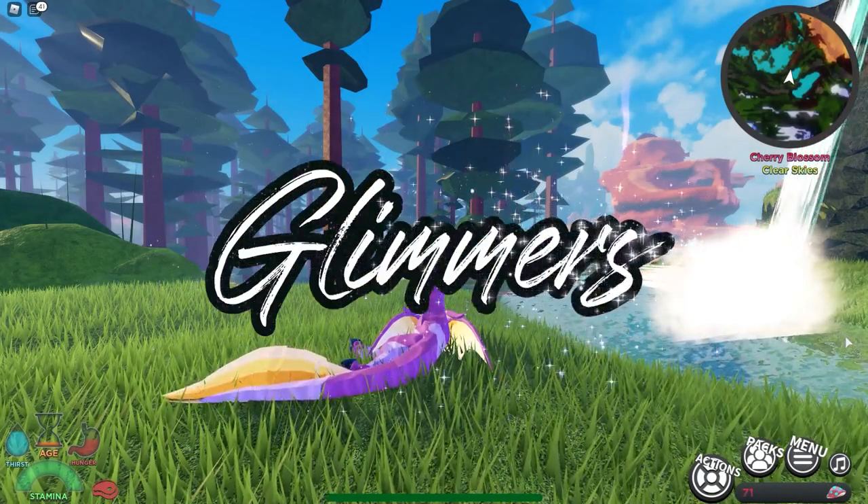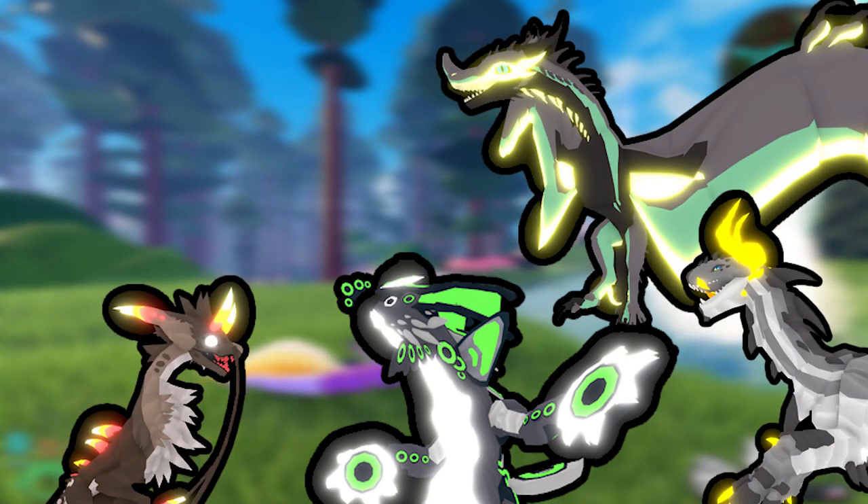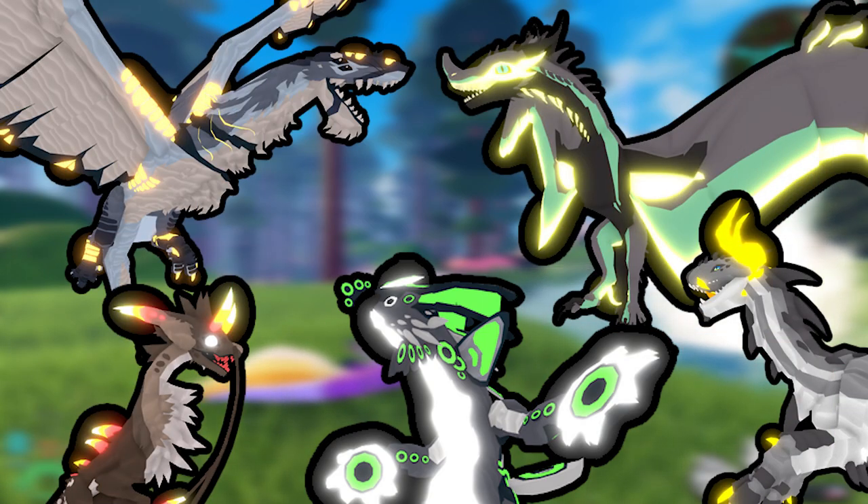Hello everyone, today I'm going to be talking about Glimmers from Creatures of Scenaria. Glimmers are basically the shiny Pokémon. They look different from the normal version of a creature, so when you get 100% adult you have a chance of being shiny and cool — a Glimmer.